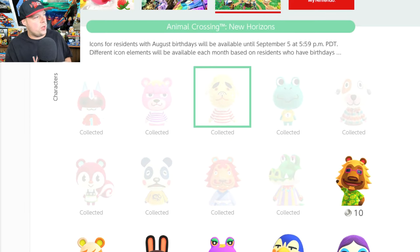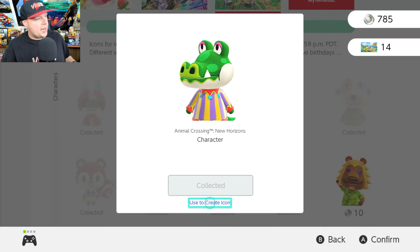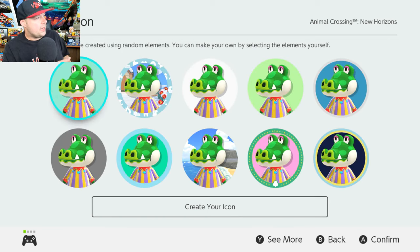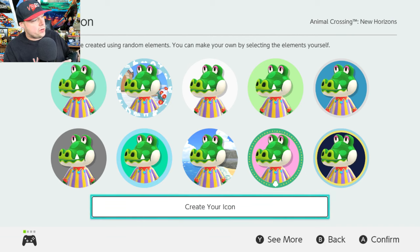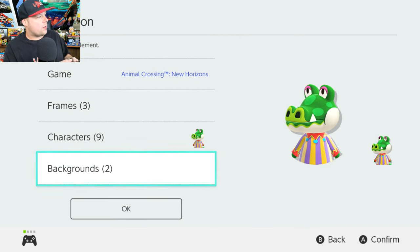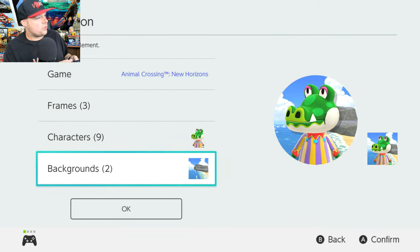Now, you would think since you unlocked these they'd appear in the system menu, but they're not in the system menu. What you want to do is select the icon you want and choose 'Use to create icons.' Now we're going to create an icon. You can use custom ones already made for you, or create your own — we're going to create our own. Let's go ahead and choose a background; I like that one with the ocean in the background, so we'll use that.